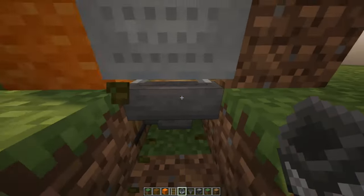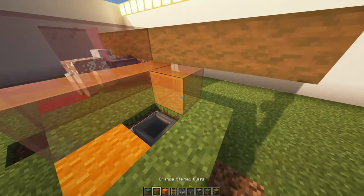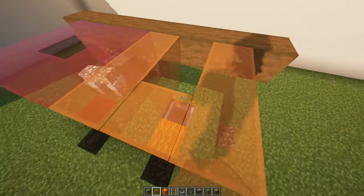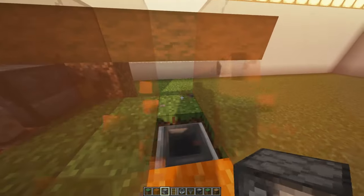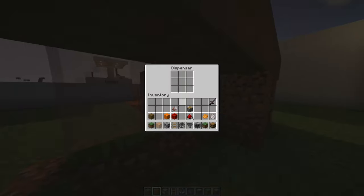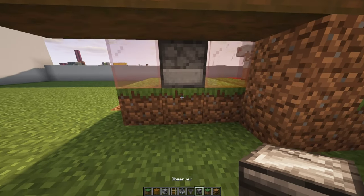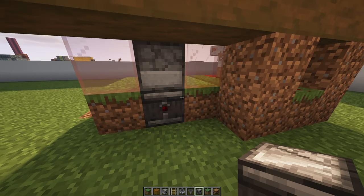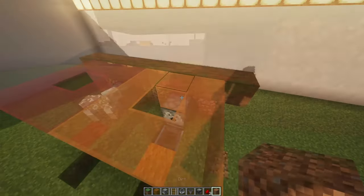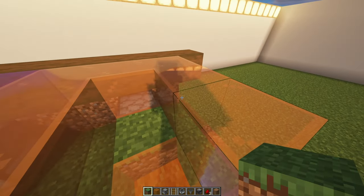You also want to destroy that rail underneath because later we're going to be pushing a dirt block into it. Continuing with the build, you can outline the top with a colored glass of your choice, then place a dispenser facing toward that open area. Inside the dispenser put a bunch of shears, and underneath the dispenser you want an observer facing the hopper minecart block. Then put redstone there, and for the final step place a dirt block and use a piston and redstone block to force that into the block below it.